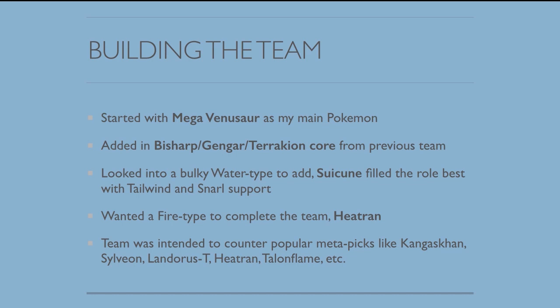Bulky Waters are really good in VGC 2015. Basically almost every team has one, whether it's Suicune, Rotom-Wash, Milotic, Jellicent, Gastrodon, etc. Those are all great examples of bulky Water types, and you should definitely have one. If you don't have one, you should have a good reason for not having one. Suicune filled the role best for my team, because I liked having Tailwind and Snarl support, and it's just really, really difficult to KO.